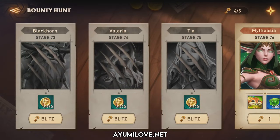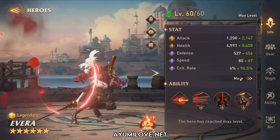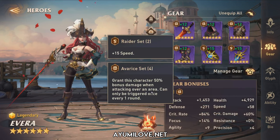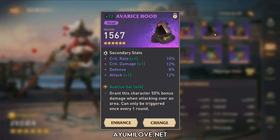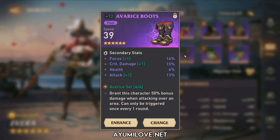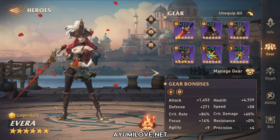Let me show you the total stats and equipment for all the champions. This is the first hero in the team, Valyria, and these are the total stats for her. Stats that you need to prioritize will be Attack, Critical Rate, Critical Damage, and Speed. I have her in Ivory set and Raider set — the Ivory set provides a 50% bonus damage to her AoE attack. The equipment includes weapon, helmet, chest plate, speed boots, critical rate ring, and attack necklace. The glyphs and abilities are all fully maxed out.